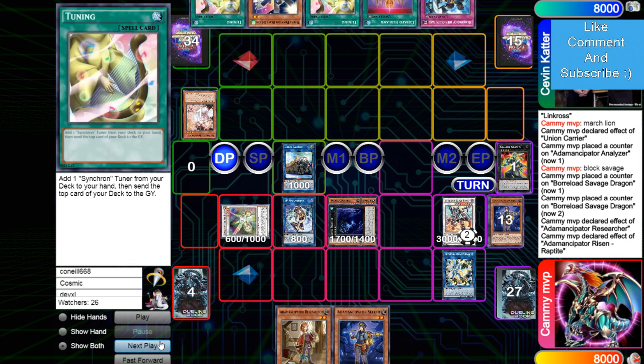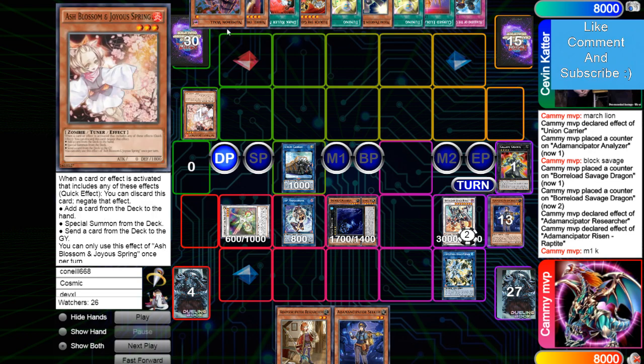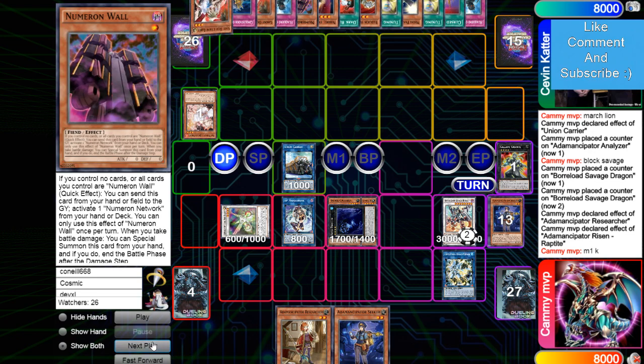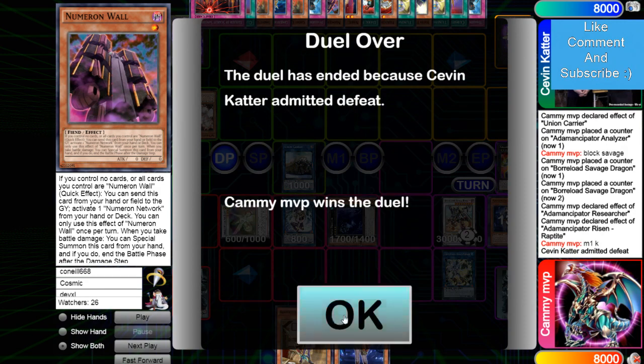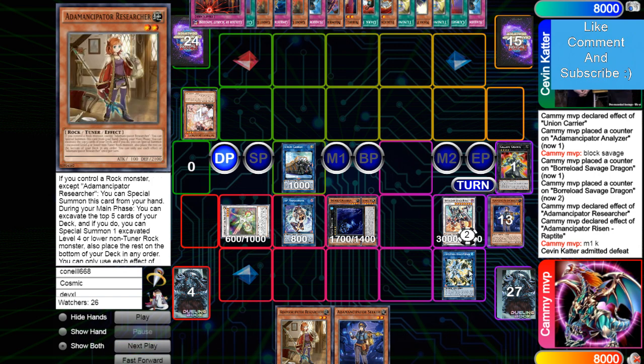He admits defeat. He did side Dark Ruler and he's also playing Numeron Wall, which is interesting. If he's playing Numeron Wall there's a chance he's running a one-for-one package — you can go for Jet or Wall, and Wall isn't bad drawing first. You just don't need that many Numeron cards in the deck. That's going to be it for the replay — like, comment, and subscribe. The DB Grinder signing off, peace.